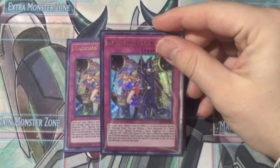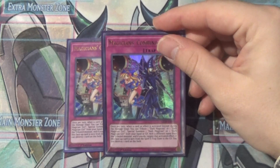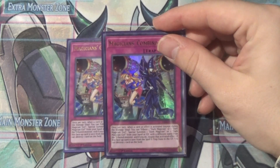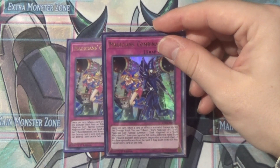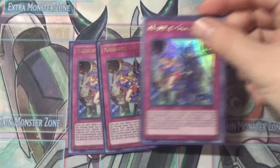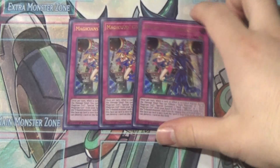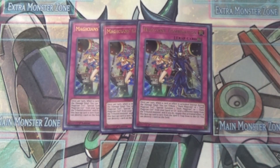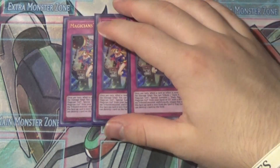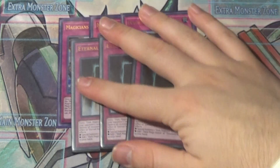Magician's Combination's effect is: once per turn, when a card or effect is activated (except during the damage step), you tribute one Dark Magician or Dark Magician Girl, special summon one Dark Magician or Dark Magician Girl from your hand or graveyard with a different name, and negate that activation. This face-up card is then sent from the spell and trap zone to the graveyard and you can destroy one card on the field. This combos with Magician Souls but also lets you tag out Dark Magician the Dragon Knight to summon Dark Magician or Dark Magician Girl the Dragon Knight straight from the hand, and sets up loops with Eternal Soul.